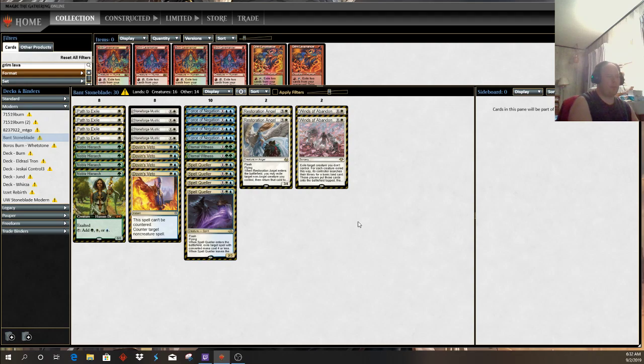Game two was relatively close. I was on the draw and they were able to land Batterskull with enough protection to connect. Game three was rough. I kept a one-lander on the play - extremely risky - but the hand was fetch land, Goblin Guide, Skewer the Critics, Lightning Bolt, Eidolon, Searing Blaze, Searing Blaze. The hand was insane if I landed a second land in the first couple turns. I cast Goblin Guide, they cast Noble Hierarch. Turn two they cast Stoneforge Mystic. I untapped with only one land, tried to bolt the Stoneforge Mystic, but my opponent had Force of Negation. They landed Batterskull.